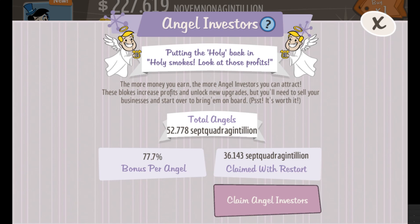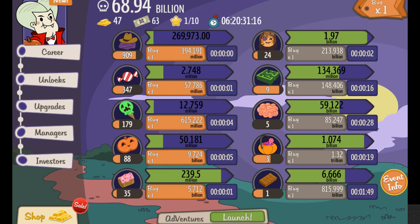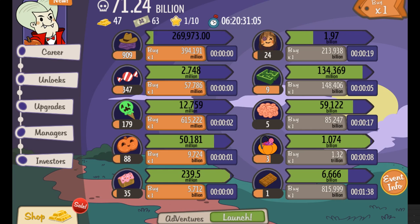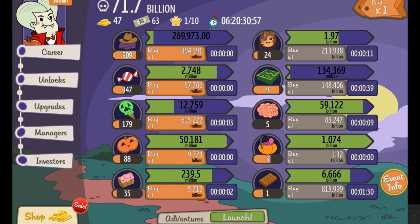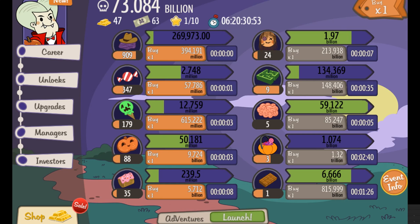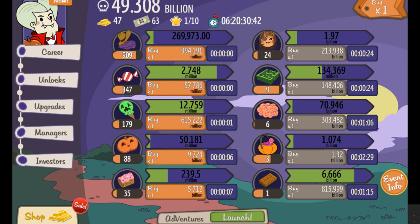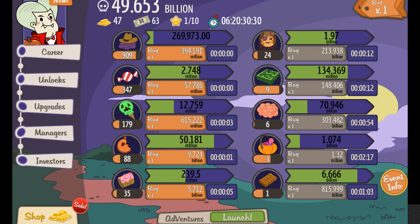Sept Quadrigintillion — there's a number for you. They also give you daily bonuses if you come in on a daily basis. Here it tells you how much is left for the event: six days, 20 hours to go — so we'll see how well I do when it's all over. This is basically a single player game, so it's something you can do on your own. You're not competing against anyone online, and it's something you can pop in and out of and play on the side. I hope you enjoyed this Halloween event version of Adventure Capitalist, and we'll see you next time.